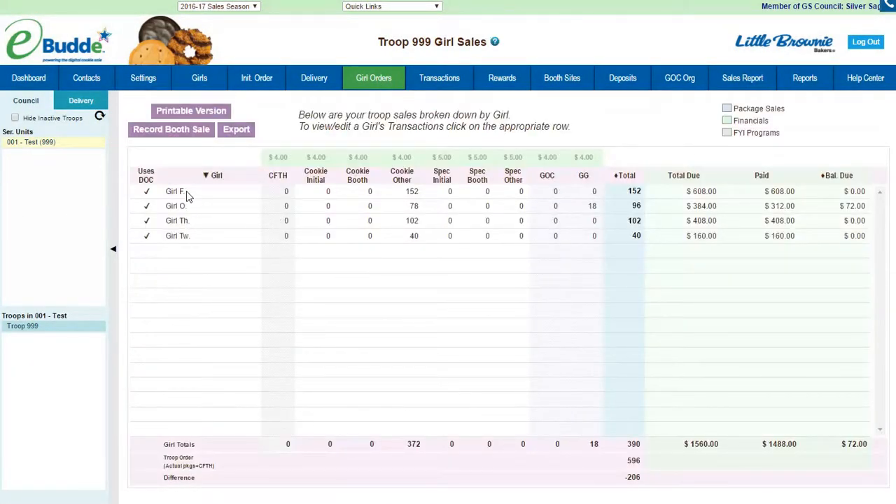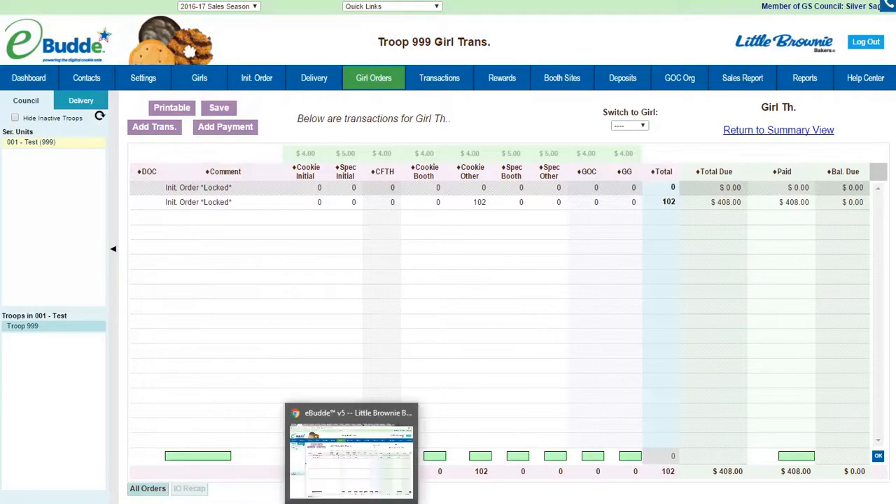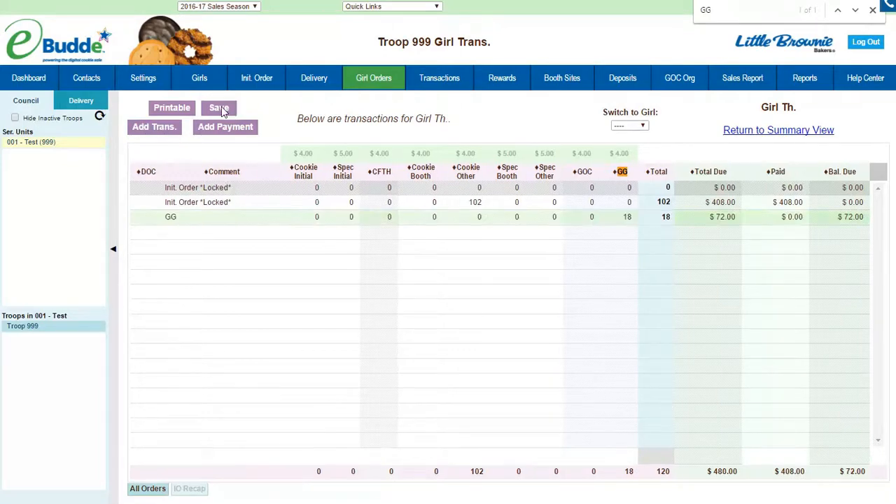We go down to the next one — Girl 3 — and they sold 18 as well. So we'll add a transaction: GG, 18 boxes, okay, save.